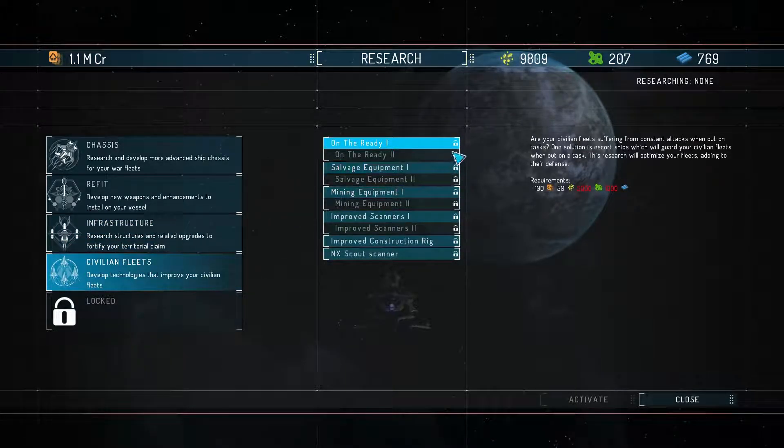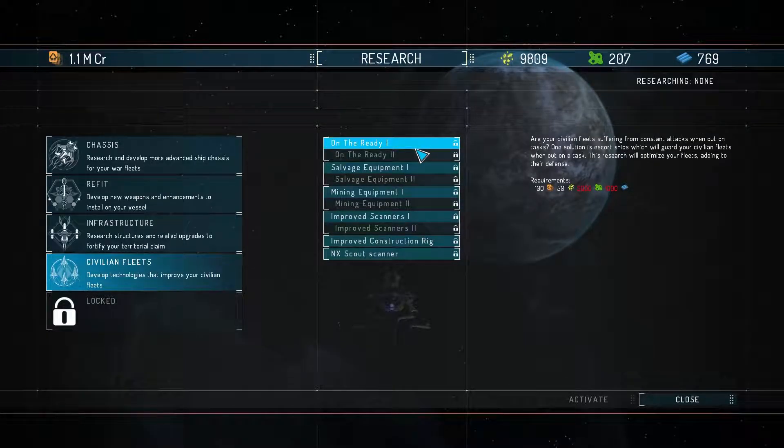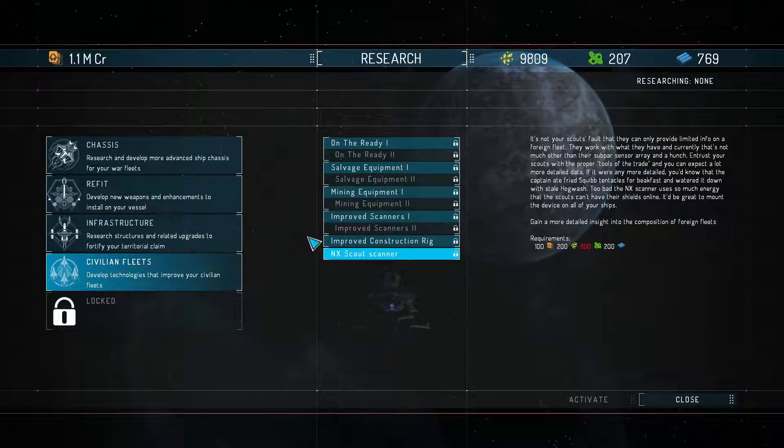In the earlier episodes I was worried about whether I can escort our civilian fleets so they don't fail on high-risk missions. There are actually upgrades here where you can give them escorts through research and increase their defense rating. These are all for the civilian fleets to help them improve and do better on their civilian missions.